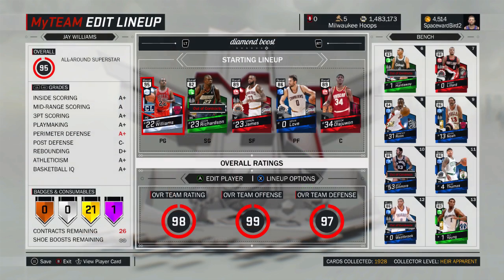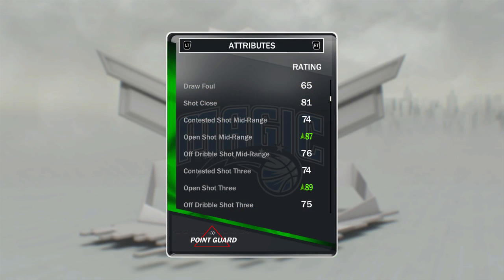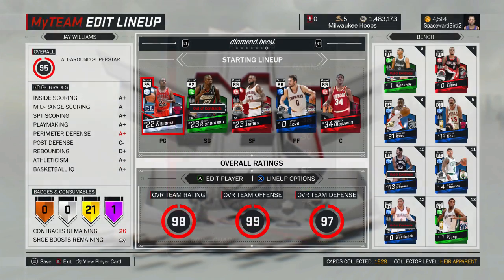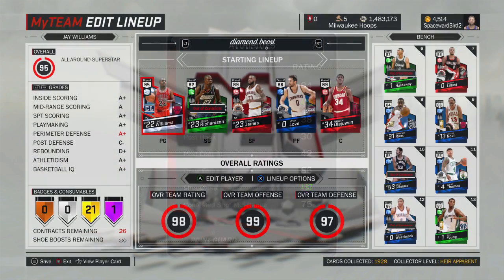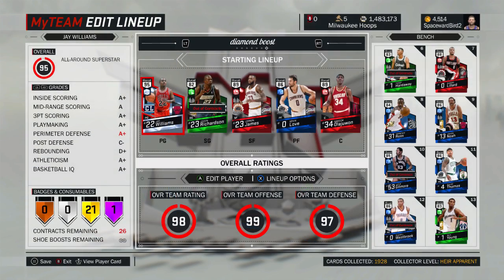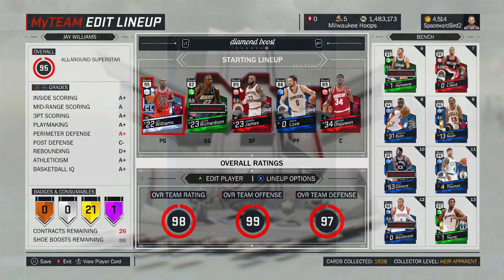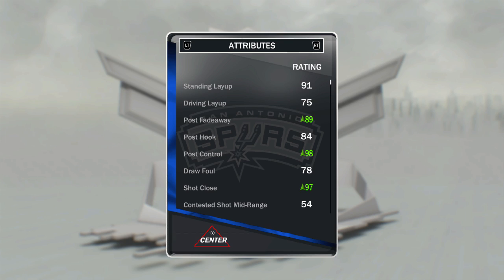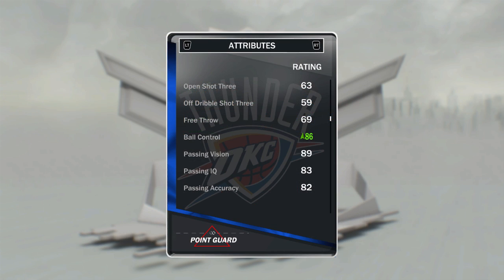On the bench: Emerald Penny with the Ante shoe has an 87 open shot mid, 89 open shot three, and 89 defensive consistency. Ruby Lillard gets a 99 driving layup, 87 shot close, and 99 acceleration — card is badged up right too. Sapphire Terrence Ross: 99 driving dunk, 89 speed with ball, 99 vertical. Joakim Noah: 81 block, 94 standing dunk, 93 strength. Artis Gilmore — a beast big man with 89 post fade, 98 post control, 97 shot close. At the very end of the bench it's Isaiah Thomas, Swaggy P, and Westbrook. The Westbrook has a shoe that boosts ball control — ankle-breaking speed, 86 with the shoe, 94 driving dunk and 34 standing dunk.